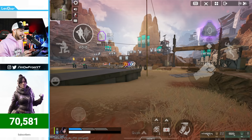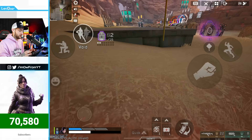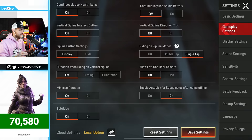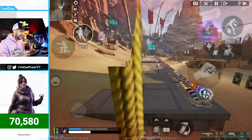Tip number two: have you noticed that when you jump on a zipline it automatically turns you around to face the direction the zipline is going? To fix this, go to Settings, then Gameplay Settings, scroll down to Advanced Settings, and turn off 'Direction when riding on vertical zipline.' Now when you jump on the zipline it won't rotate you, which also enables zipline bouncing.